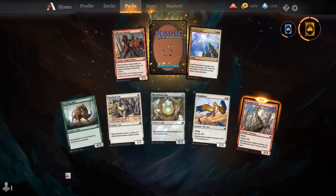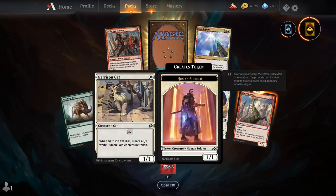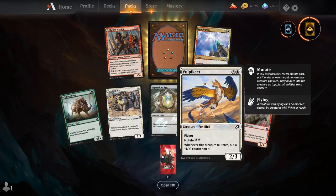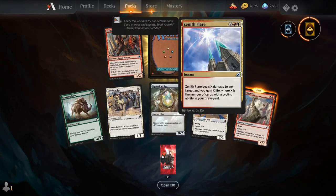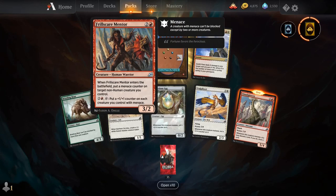Bristling Boar, Garrison Cat, Mysterious Egg, Volpekeet, Cloud Piercer, Zenith Flare, Thrillscare Mentor, and our rare is a Quartzwood Crasher.